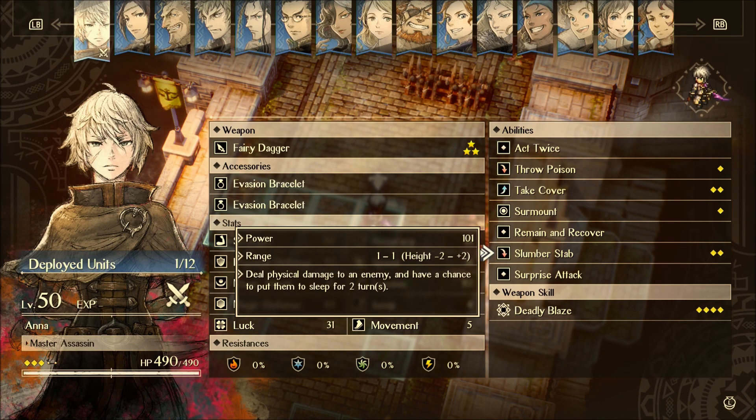Slumber Stab — this is where we finally get into some really, really good utility. Poison is okay, but it's nowhere near as good as sleep. Unfortunately it does take 2 TP, and I think endgame this has about a 60% land rate on a normal enemy. It's not very strong either — only a power of 101. But again, Anna is more about utility than just dealing damage.